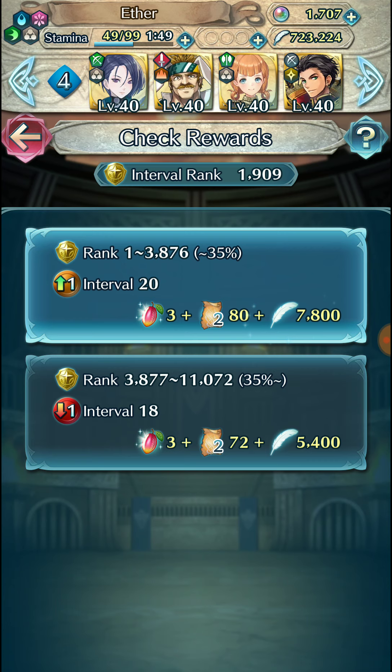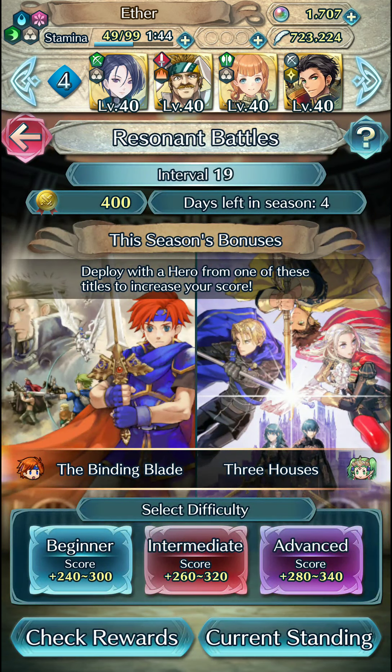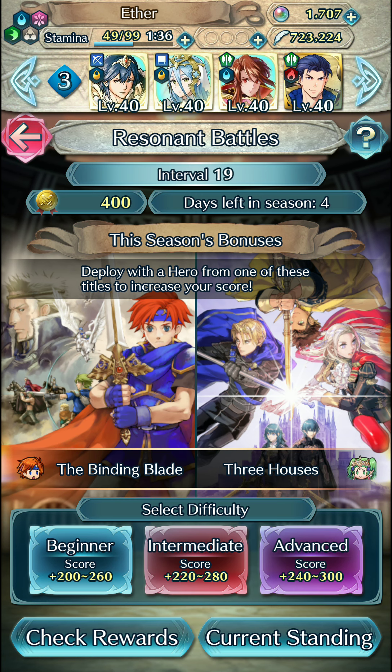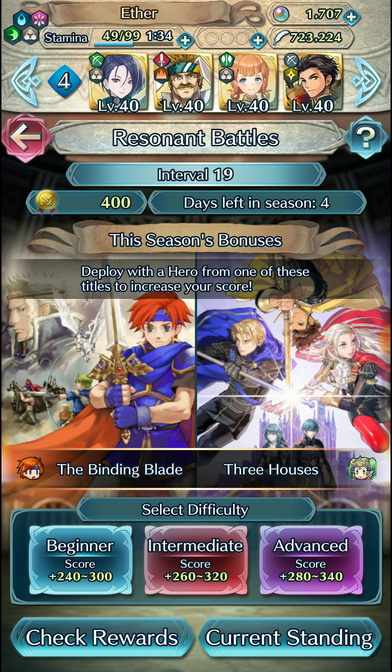With that we'll be getting a nice juicy 7800 feathers, which is pretty great considering we're always on the hunt for feathers and always building units nowadays — like most recently Lachesis, where I'm just using Hector for the shizzles and giggles in Arena because we're not trying to stay in Tier 21. But that's gonna be it for this episode, thanks for watching — this is AetherDragon and hope to see you all next time, bye!